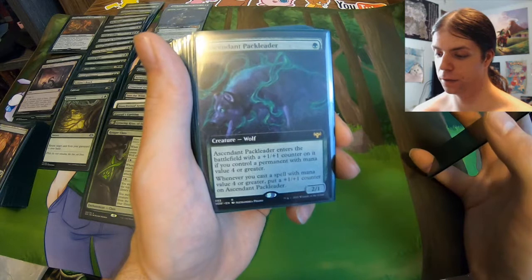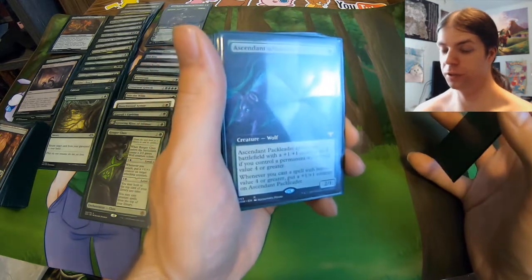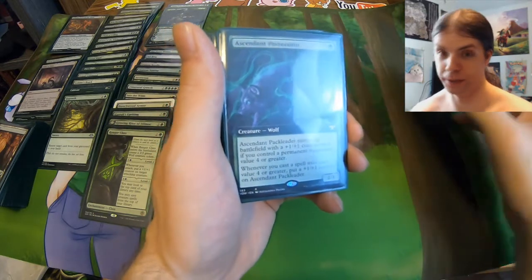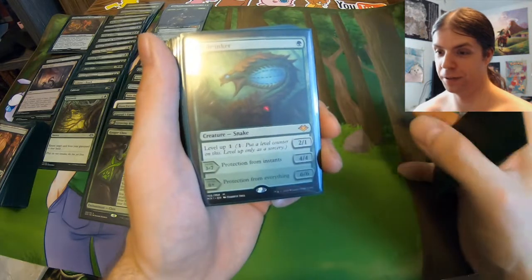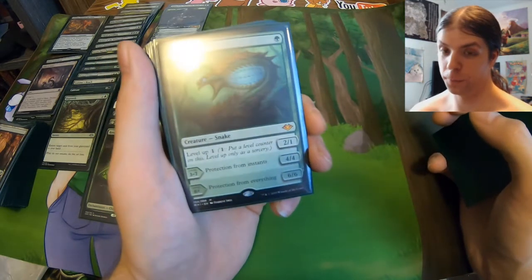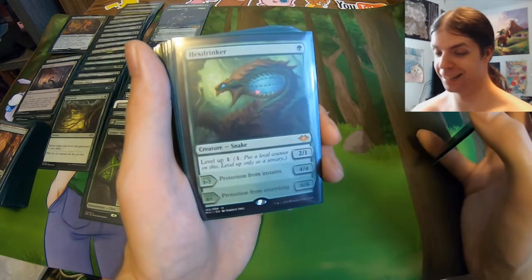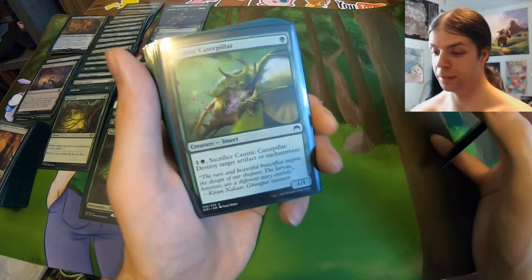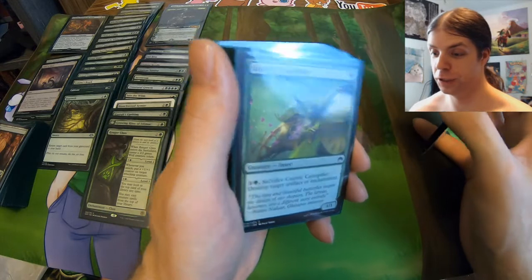Ascendant Pack Leader — one mana two-one, but when you cast a spell with four mana or greater, that's just a cast trigger so it doesn't need to resolve, this gets a plus one plus one counter. And if it enters the battlefield and you have a permanent that's four mana or greater, it also enters with a counter. Good early game, good late game. I also got Hex Drinker — one mana, vanilla two-one, but you can pump two mana into it to make it four-four with protection from instants, and pump four more mana into it to give it six-six with protection from everything — that's kind of crazy. I also got Caustic Caterpillar — you can pay two and sacrifice it to destroy a target artifact or enchantment — a nice cheap effect similar to Nature's Claim.